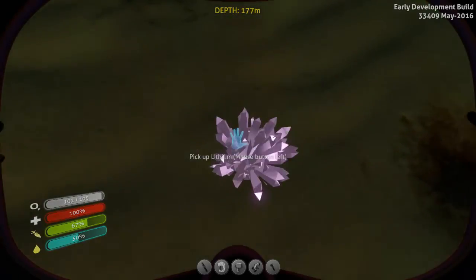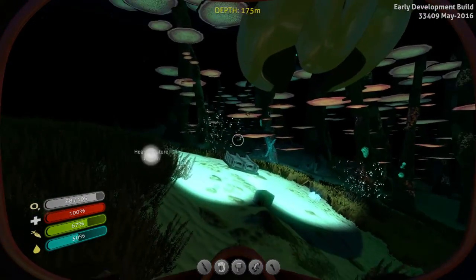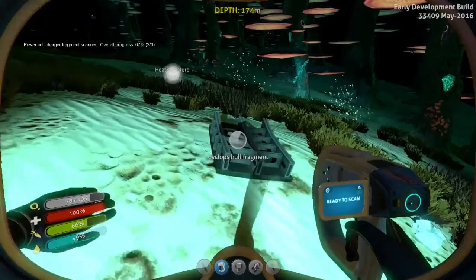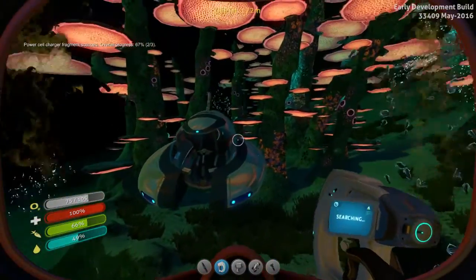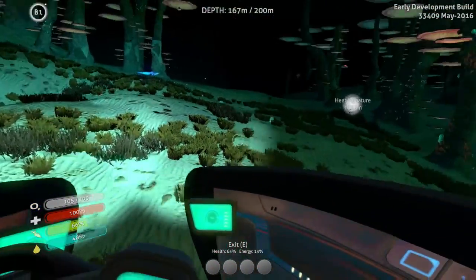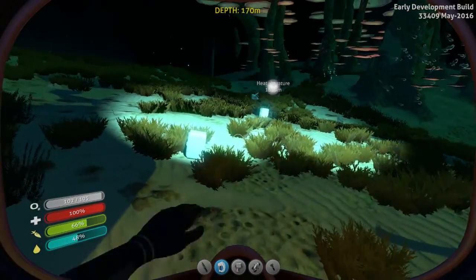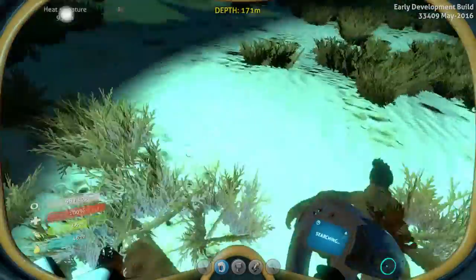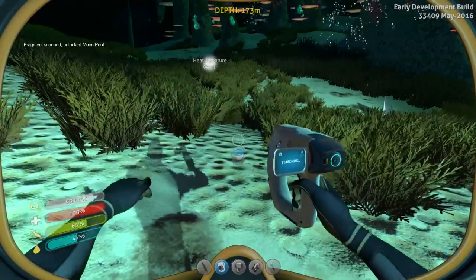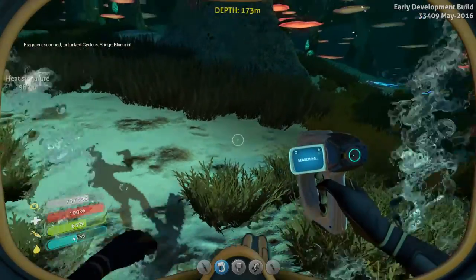This place seems relatively safe. Lithium — interesting. There's a herd of hoopfish. What are you? Power cell charger — hell yes! I need one more. That's hull, I don't need that. There's an egg. Fragments everywhere! I think I already got the power transmitter. They gave me titanium. Moon pool fragment — I think this will finish off the moon pool. Yep! Another cyclops bridge fragment — excellent!